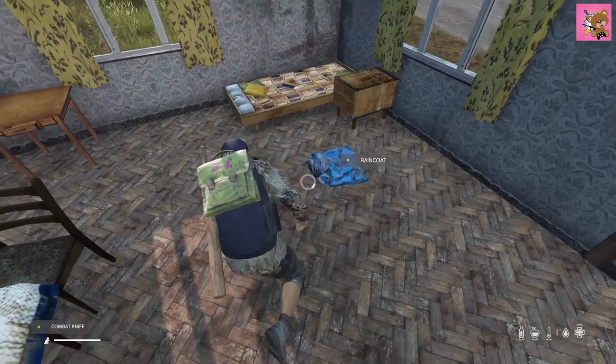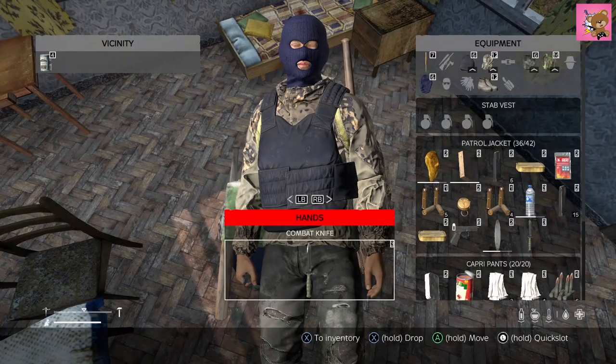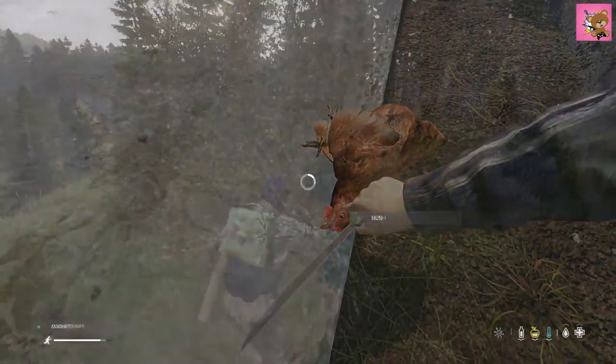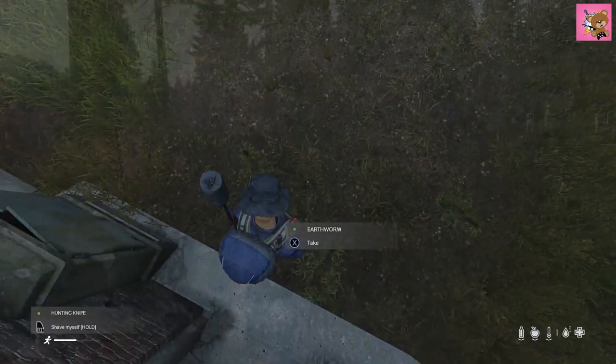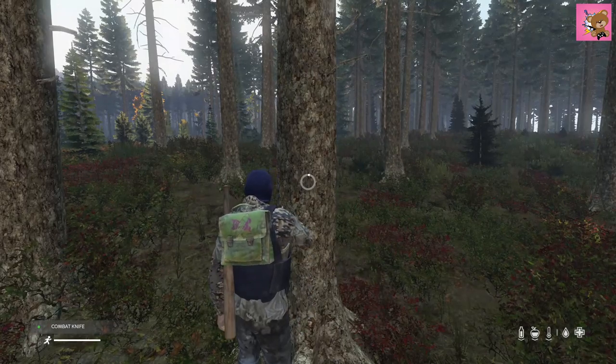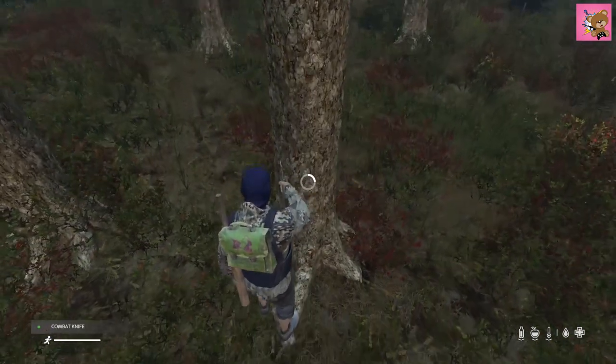As mentioned before, all knives share the same applications. They allow you to craft rags from clothes, open canned foods, skin and gut animals, harvest sticks for fire, and dig up earthworms for fishing. But the most important attribute about a knife is that it gives you the ability to harvest bark, which is very important for early survival.